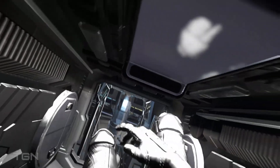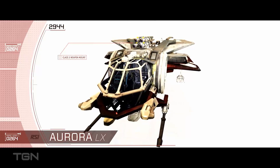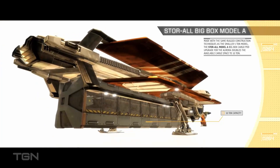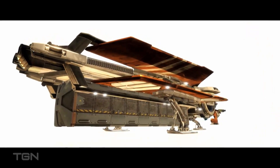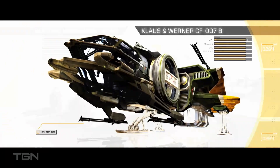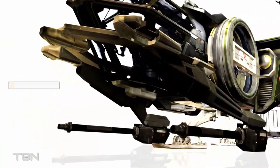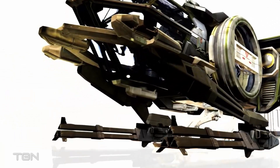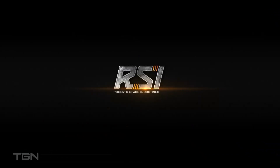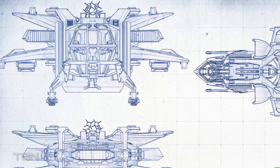RSI has designed all Aurora variants with the ability to do just about anything the pilot can come up with, utilizing a vast array of upgrade options. It has the power out of the factory to carry five tons of cargo when equipped with a Store-All mini cargo container, and the firepower to protect that cargo using a single class 3 weapon hardpoint — normally reserved for a quad missile rack — and two class 1 gimbal-mounted gun hardpoints. The basic Aurora can dish out a lot of pain, and that's not even the combat variant.